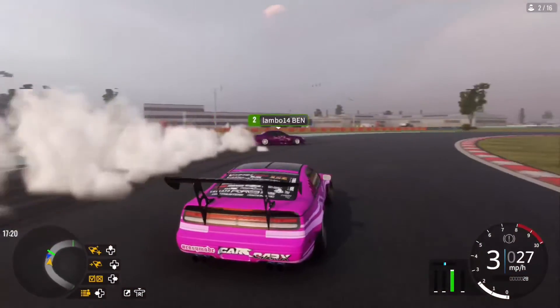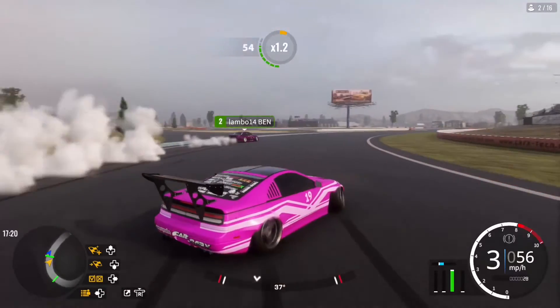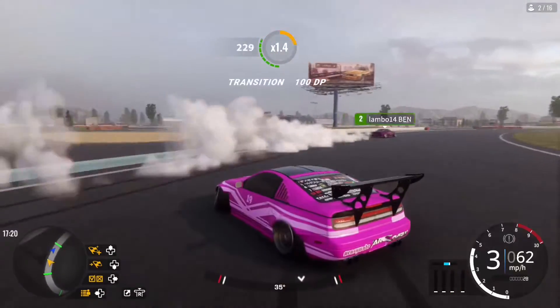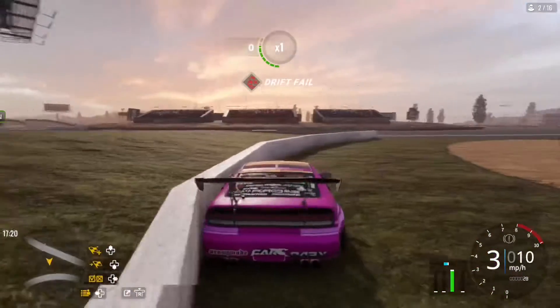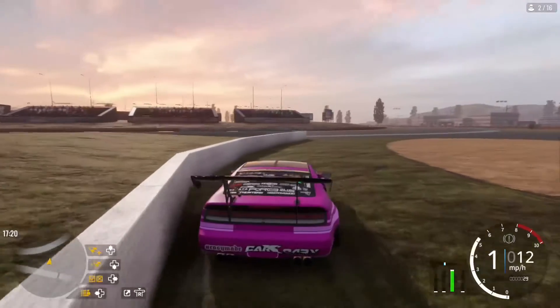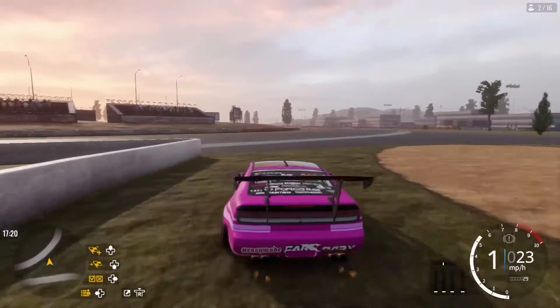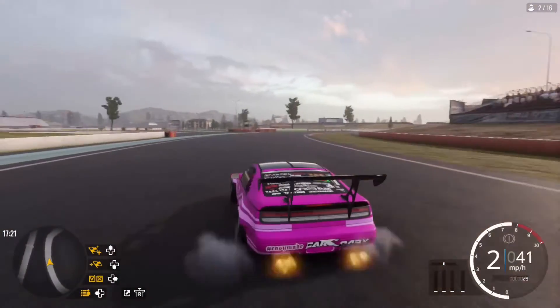These cars, since they have all this new angle, are very easy to do 360 entries in. When you get so much angle super fast, sometimes you can overturn 360. It's pretty insane with these new cars.